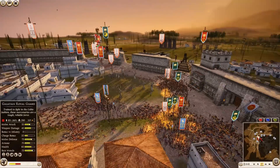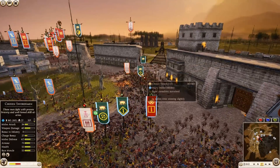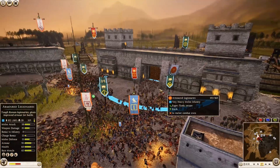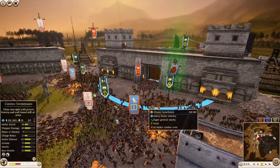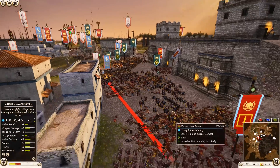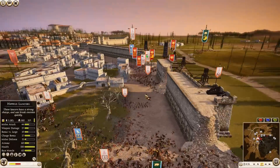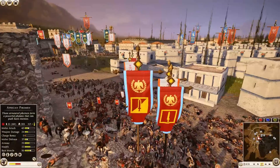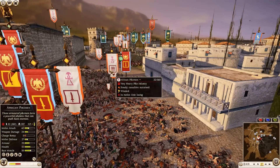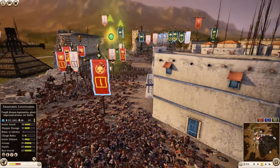Big push out by the defenders — Galician Royal Guard, Nubian Bowmen, and the Osworn General currently being helped by a unit of Chosen Swordsmen. Rome is actually retreating an Armored Legionnaire away. Carthage General now peeling out — this is a pretty complex and crazy battle. African Pikemen are still holding on somehow after being rear charged so many times, 208 kills for that unit. The other unit is gone.